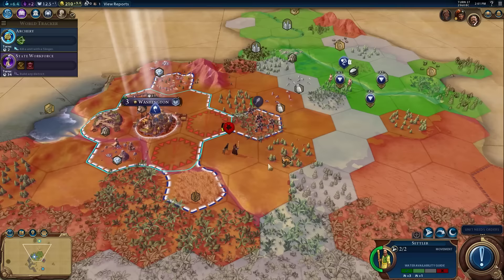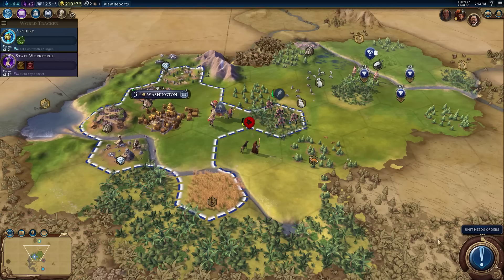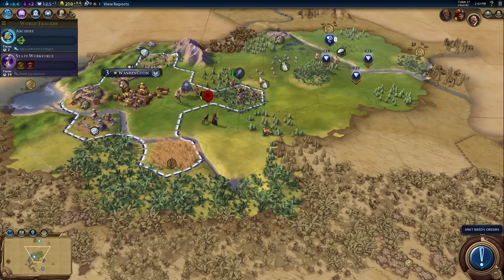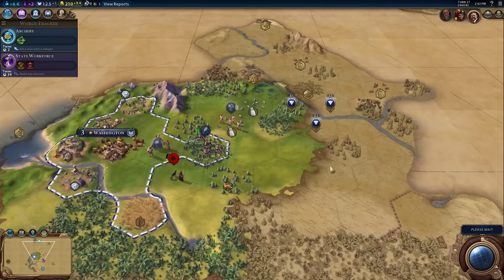With this settler, I have to be careful because this scout could capture it. Scouts don't tend to be very aggressive about capturing civilian units, but they can. I'm going to move the settler in this direction. Even if the scout captures the settler, it's then going to get beaten by my warrior, so I feel pretty secure. I'd actually be happier if the scout captured the settler temporarily - I'd then be able to liberate it - than if it ran away to tell its buddies the location of Washington. My slinger in two turns will be able to upgrade to an archer, so I'm moving it toward Washington to do that upgrade.